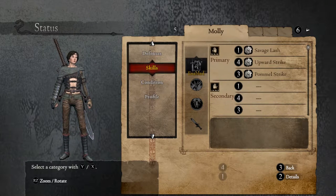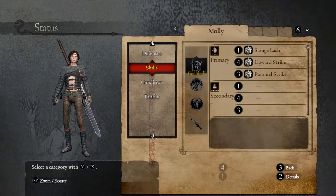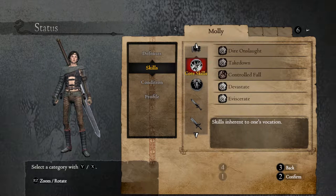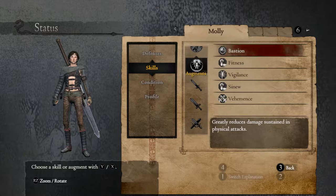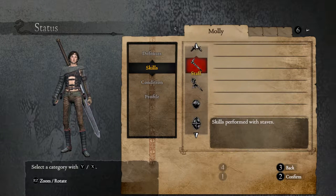Otherwise, my armor is more or less the same. We have Savage Lash, Upward Strike, and Pummel Strike — nothing upgraded because I'm a brand new warrior. I've also learned the two combo abilities for Greatswords, and we have Bastion now. It was a pretty cool place in Kingdom Hearts — the Hollow Bastion. This reduces the physical damage we take from physical attacks. Pretty cool.